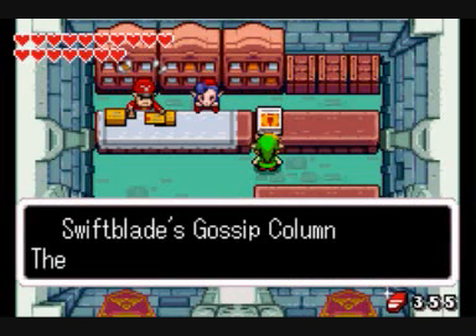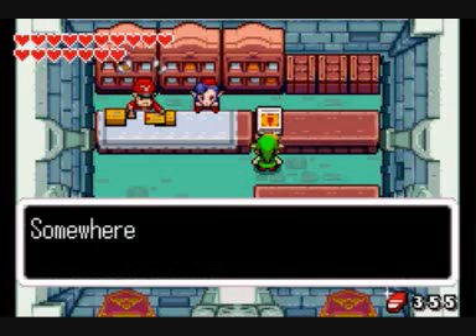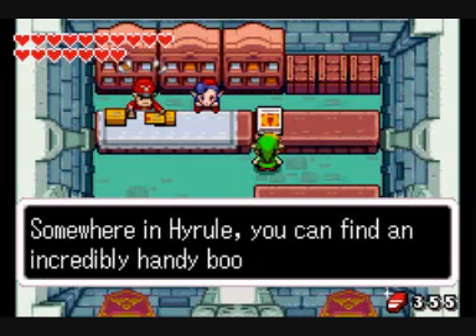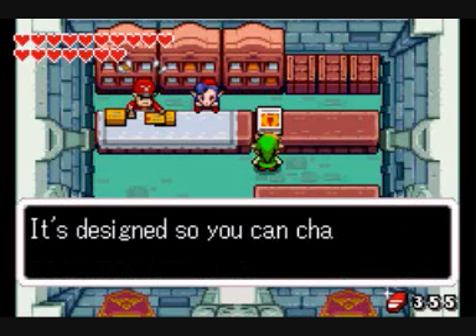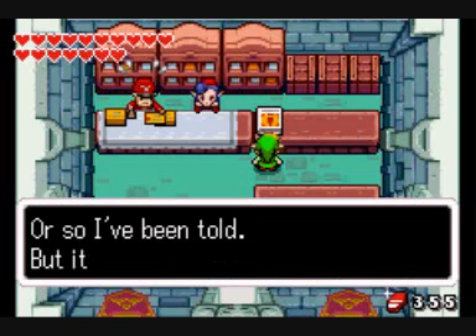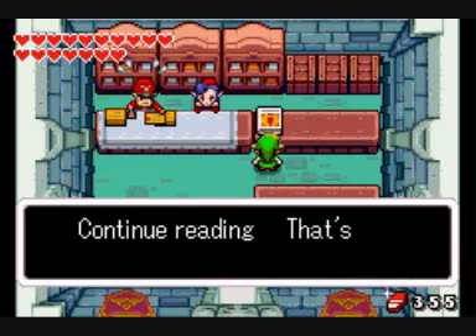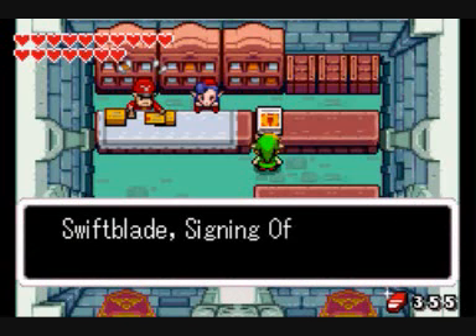Swift Blade's Gossip Column: The Magical Boomerang. Somewhere in Hyrule, you can find an incredibly handy boomerang. It's designed so you can change its direction after you throw it — or so I've been told. But it's just a rumor.